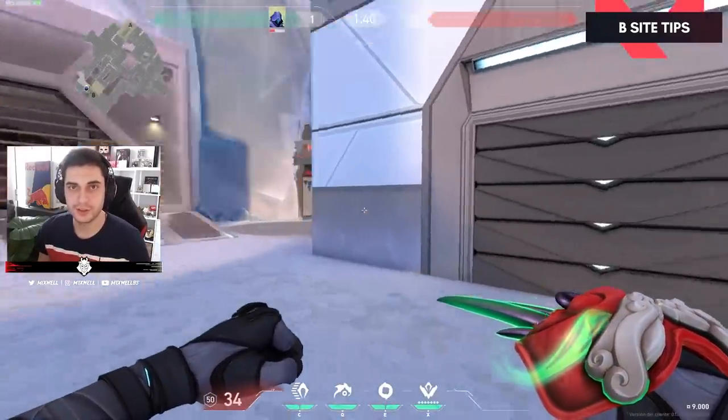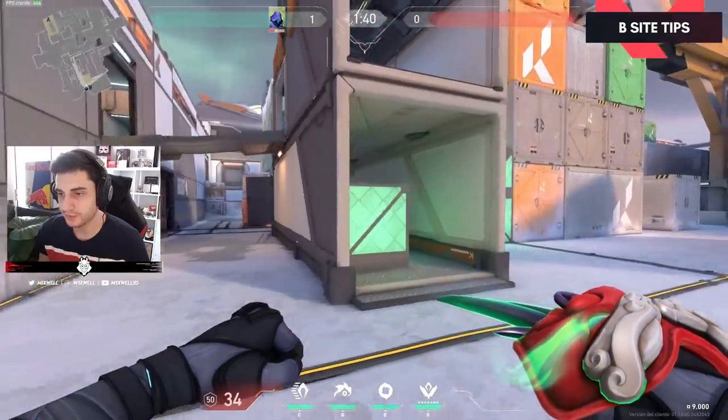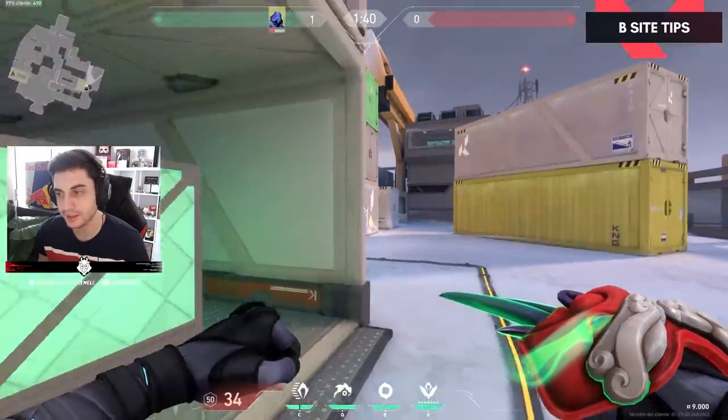The new map has a lot of verticality. It's a really vertical map — you can boost yourself in a lot of spots. Raze, Omen, and Jett are really good here because they can boost by themselves and don't need any help.